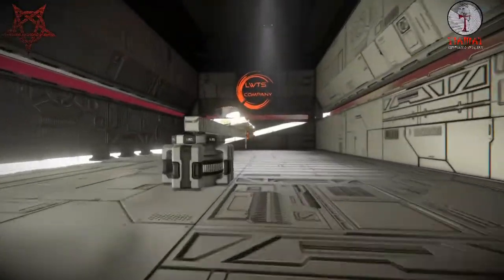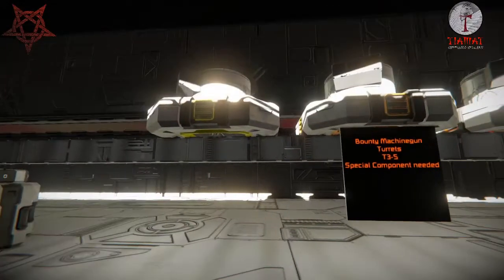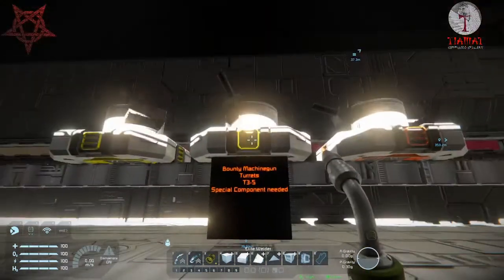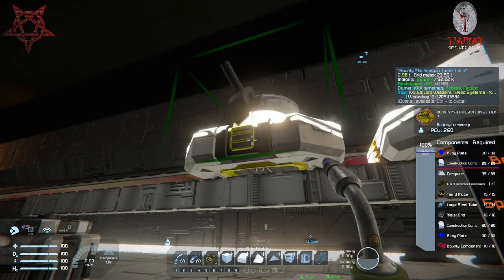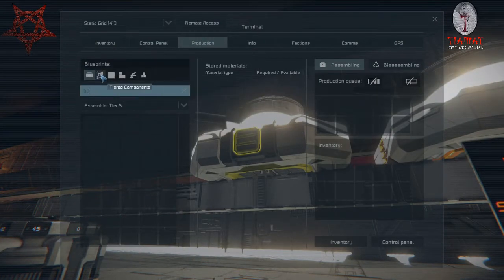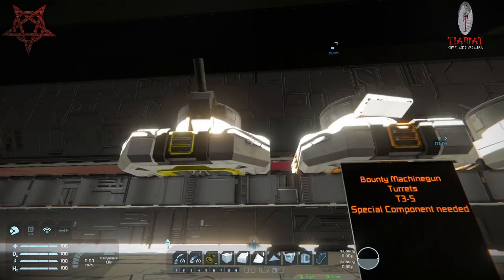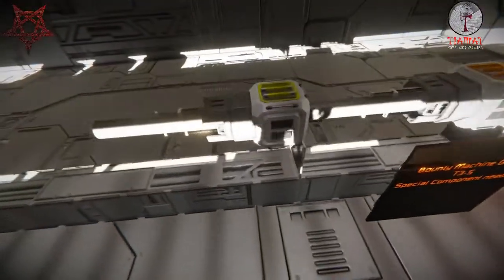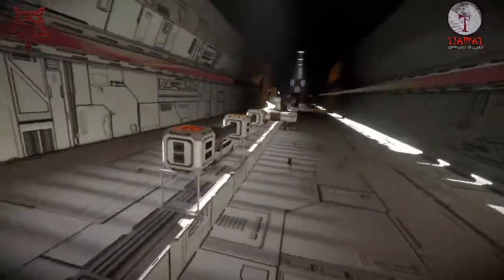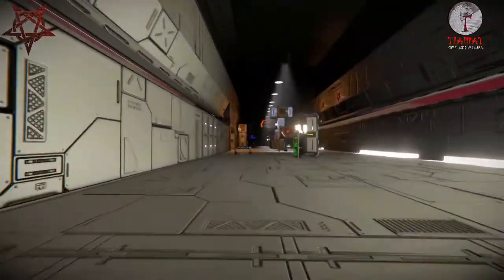Then there are the bounty machine gun turrets, tiers three to five. To make these you need a special component called the bounty component, which you can't craft yourself. They also use a special ammunition that you can make, but you can't make the turrets themselves without the bounty components — same with the machine guns. They are looking awesome though. We're not going to fire them all — maybe one of the turrets, because I have a little something outside.